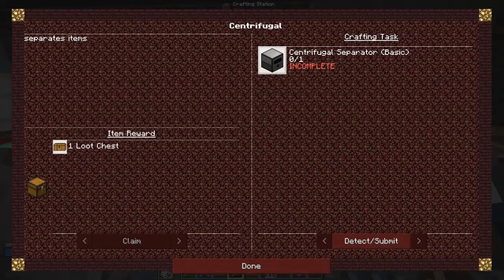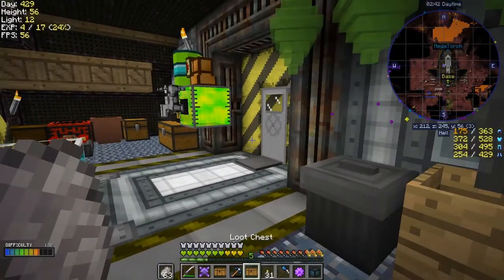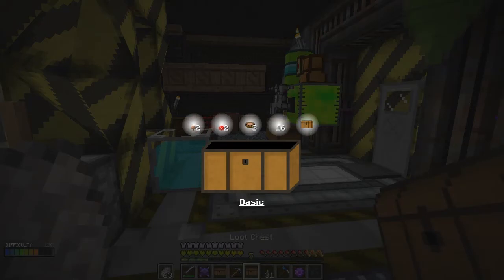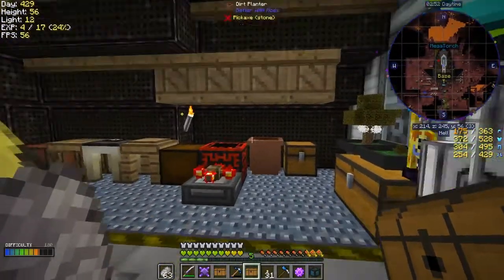What we could try is the centrifuge separator — let's see if we can make one. While I'm here let me open up some of these loot chests. We got another one. That's an interesting set of food — let's put that away somewhere.